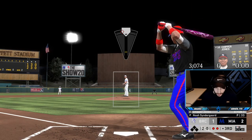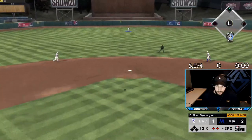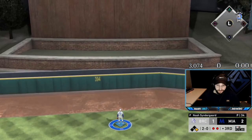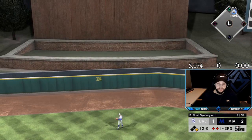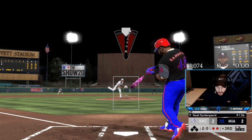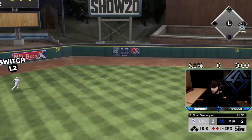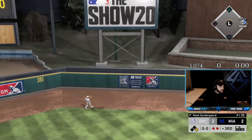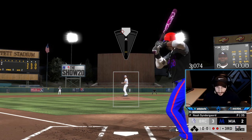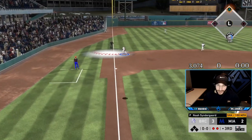2-0 count, we're going with the fastball here — maybe he pops it up. Over the wall. That's not good. Oh, that ball's gone too? It's a sinker right down the middle — good pitch, Noah. And then we get the out.